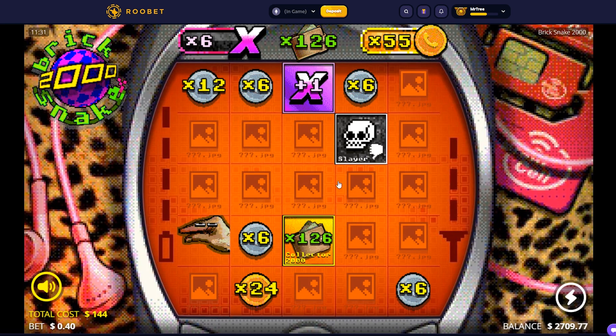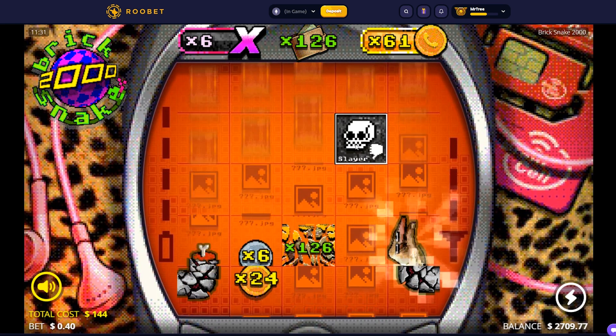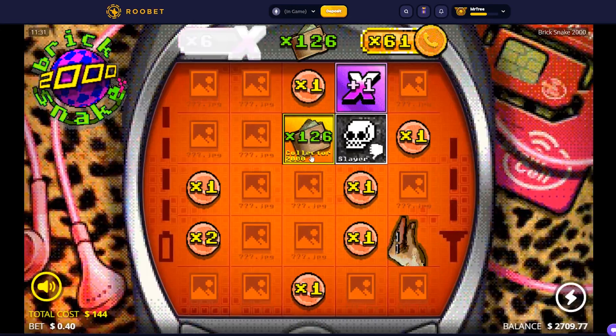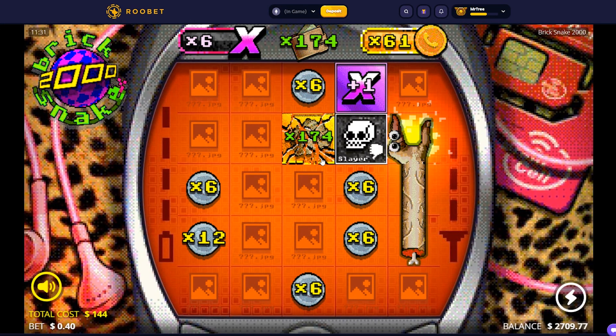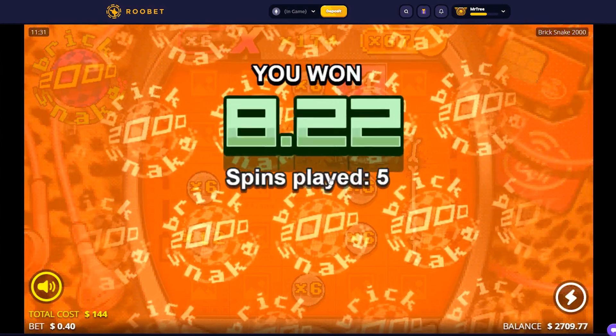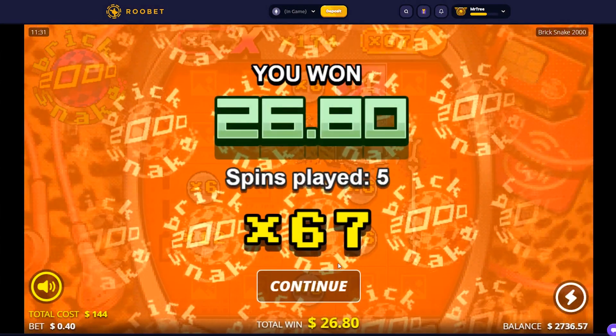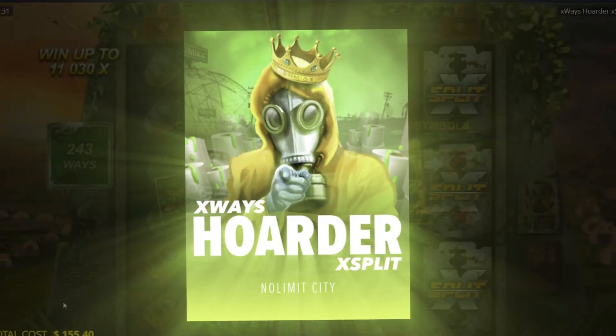That snake died because he got a slayer, so we need to not hit that. Yeah, he's dead now. Well, that paid $26. Now let's go to the next one — X-Ray Hoarder.